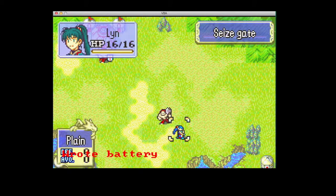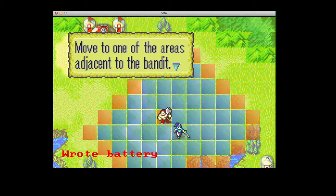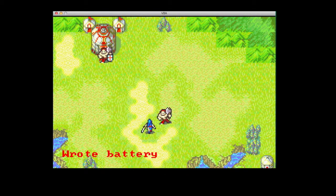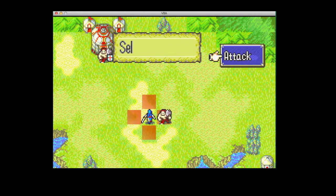Okay so now you're going to attack. Select your unit and move it to the blue boxes next to your opponent and attack.